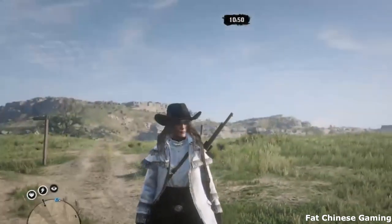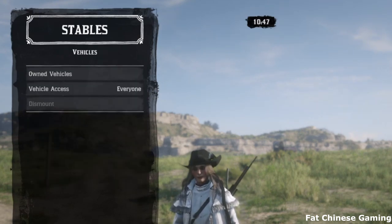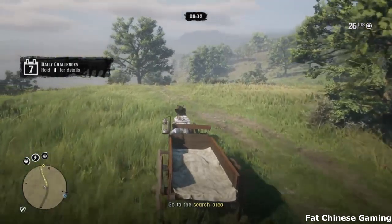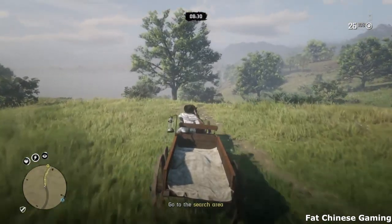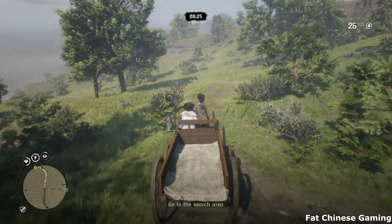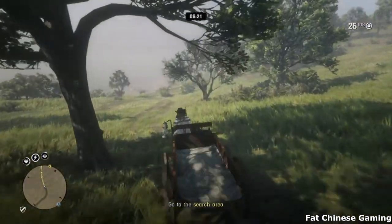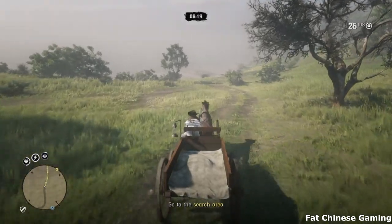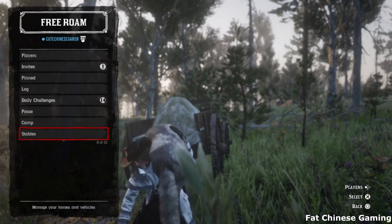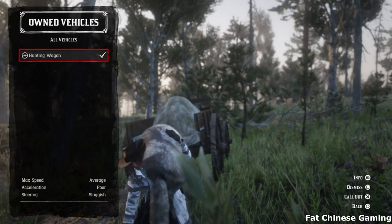All you need to do is go to Menu, Stables, Vehicles, Own Vehicles, then press Call Out. Sometimes your Hunting Wagon will arrive right next to you, but sometimes it will stop miles away, which could be a pain — because if you have a few animals hunted down, some of them could get despawned, aka disappear, if you are too far away from them. Try to fill up your Hunting Wagon until it is full, then dismiss it either when it is full or when there are no more animals around.